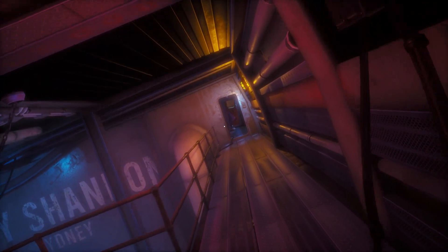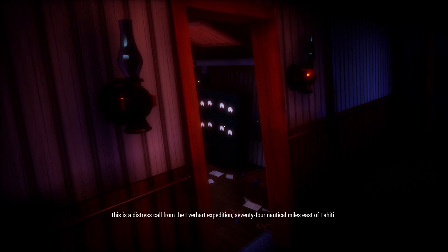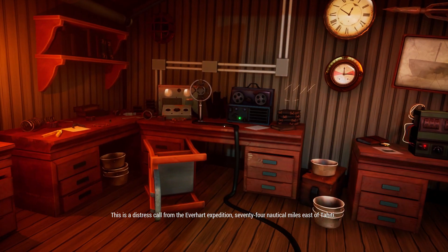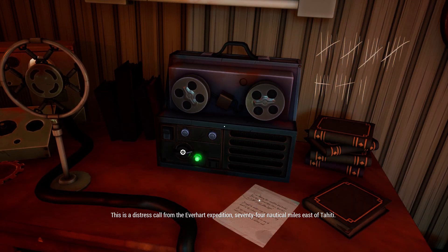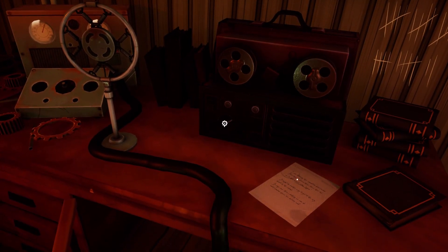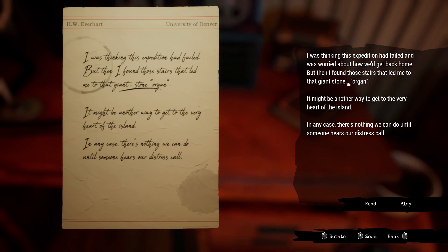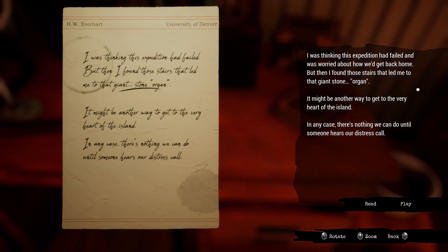This is just a point and click adventure, we do not need to press E. So up the ladder we go and through this door. 'That voice — is that Harry?' No, just a recording. 'The Lady Shannon has run aground. Five of us have survived but we are stranded on this island. Please send help immediately.' 'What were you looking for in the heart of the island? I found those stairs that led me to that giant stone organ — it might be another way to get to the very heart of the island. There's nothing we can do until someone hears our distress call.' This is the first time we've heard about the heart of the island.